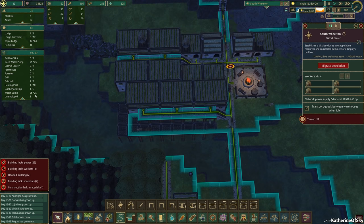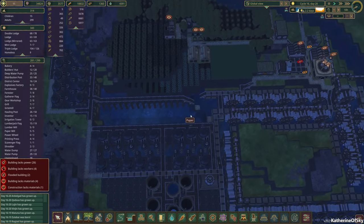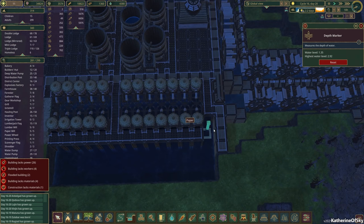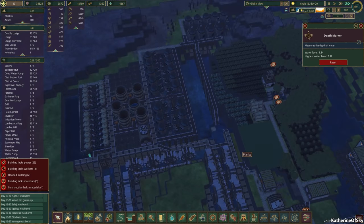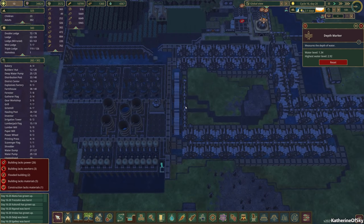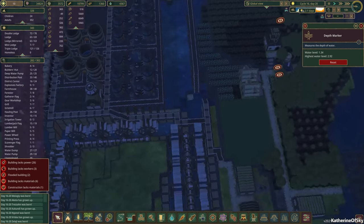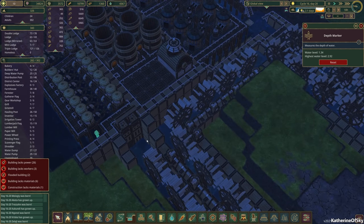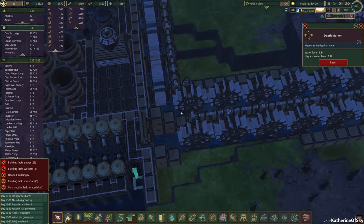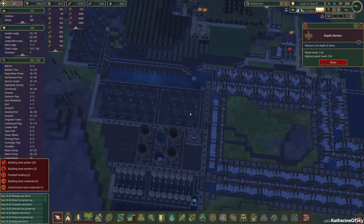We now have housing for 81 beavers. That should give us enough beavers working on this project. How high is the level now? It is at 1.35, so that is definitely not enough. But the wheels are still spinning, interestingly enough. That is really interesting. I wonder why, because we shouldn't have water coming in through here. It is just spinning for whatever reason.